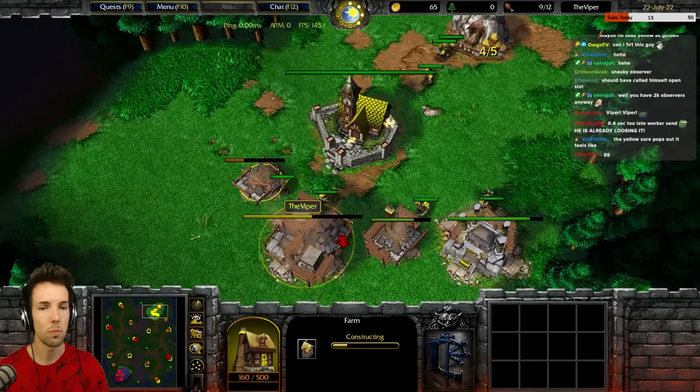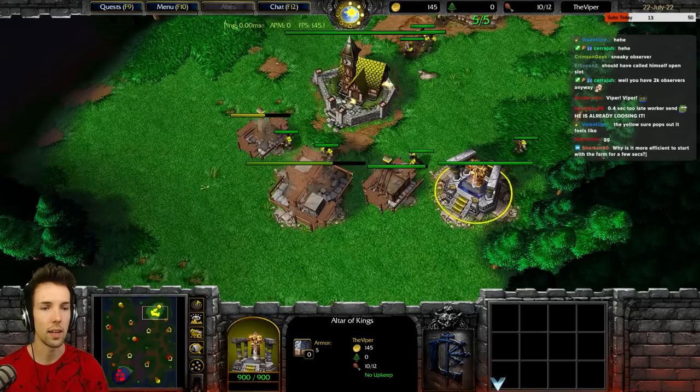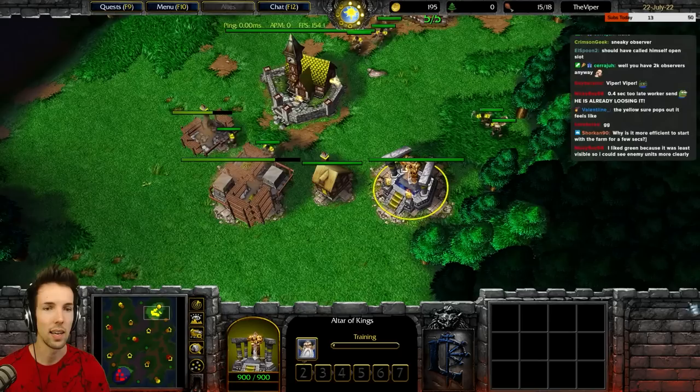So now the next goes in gold, and you can start taking the left two peasants and shift clicking them to the left tree, and the right two peasants shift clicking them to the right tree. All new town hall goes to the trees. Click your altar — you want to hit that hero. There we go. Perfect.